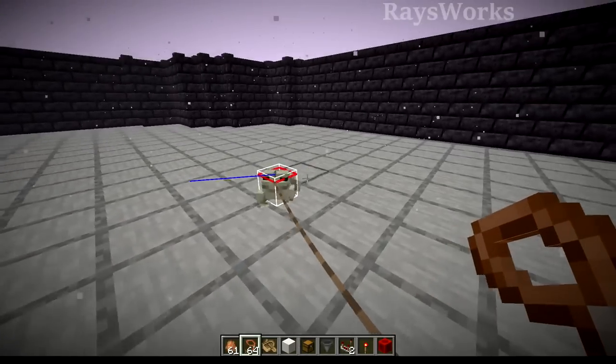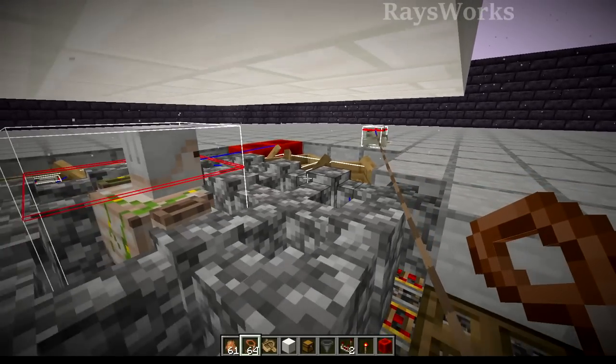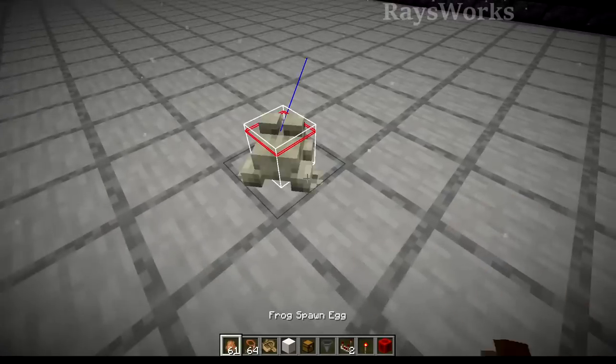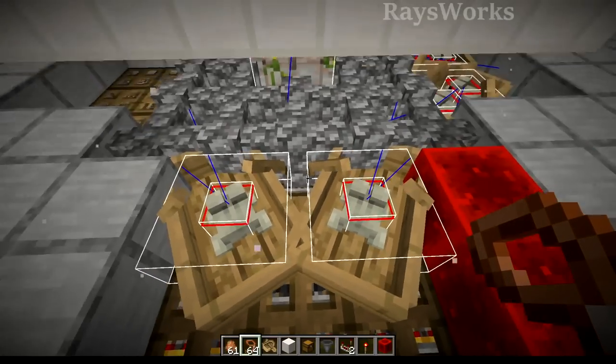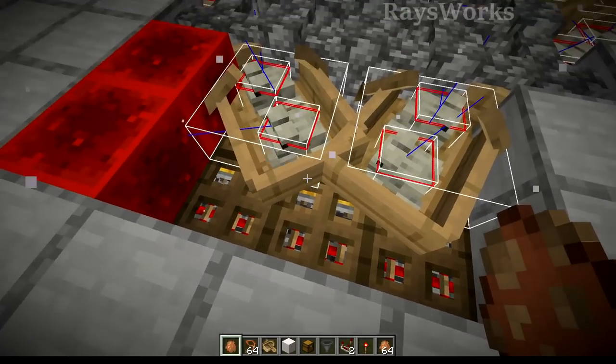Now it's time to come in with the frogs. We're going to put these guys in boats so that they stay near the center and so they don't end up falling in the holes that are over there with the walls. Placing the boats just by clicking them against these trapdoors here. And then if you press F3 plus B for the hitboxes, just kind of shove them over into the corners. Once they're in the corner you can bring your frog over with a lead and drag him over top so he falls in the little hole that's just beside the boat. That way you can get each of the frogs into the boats, putting two frogs in each. Remember to come in with different colored frogs if you want different colored frog lights.